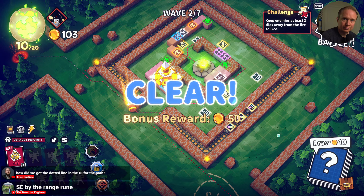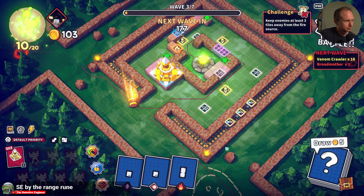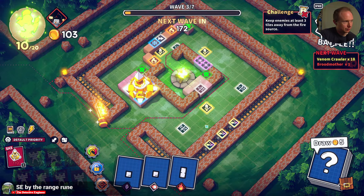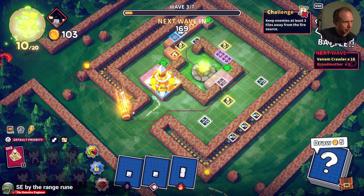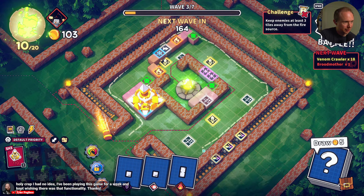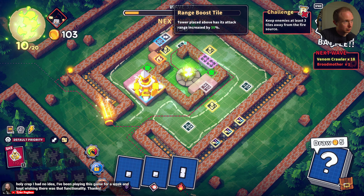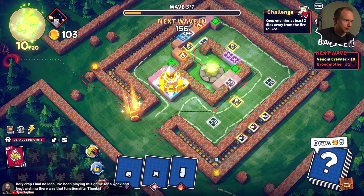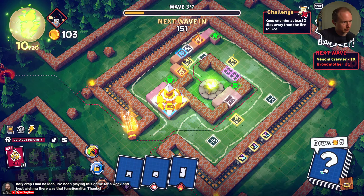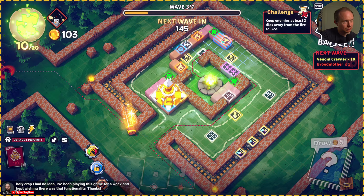So again, we want to save. What have we done here? I think we have to have them come in this way and loop around like this. Yeah, that's the new plan. What does it look like if I block this? That's not terrible — I don't think it's significantly better than what we have going on right now.